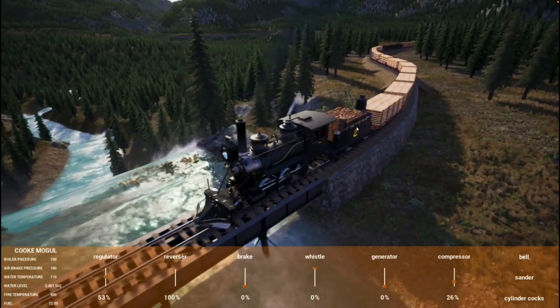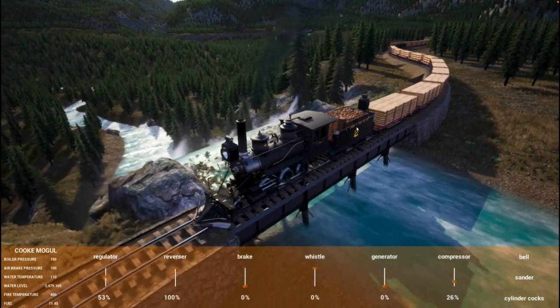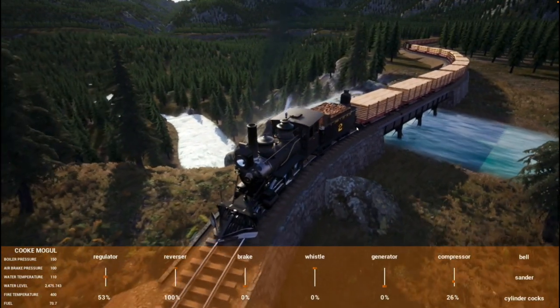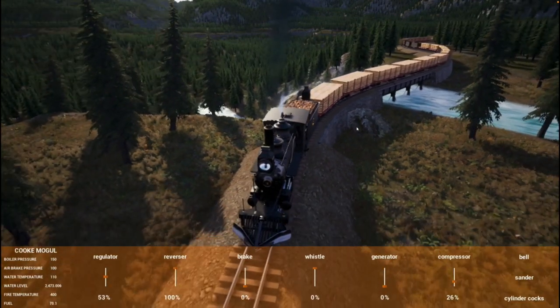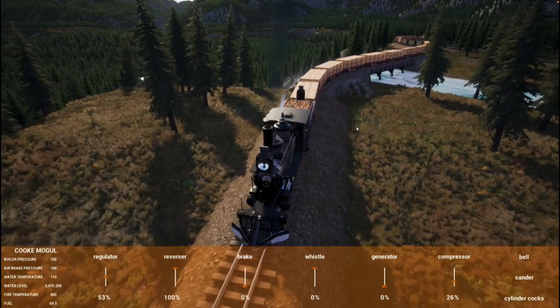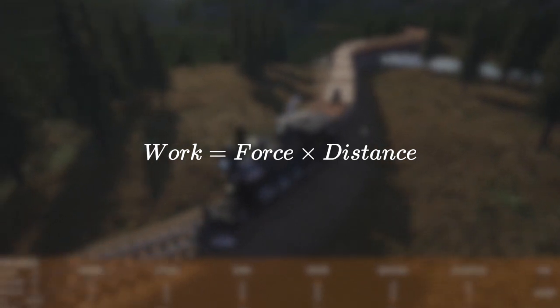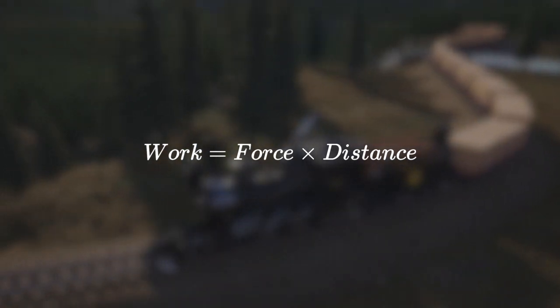To answer this question, we need to look at the physics behind what we're trying to achieve with the locomotive. The purpose of the locomotive is to pull the wagons — to apply a forward tractive force by pushing the rails backwards. If it moves against this force over a distance, the locomotive has done mechanical work: work equals force times distance. By work, we simply mean the quantity of energy used.